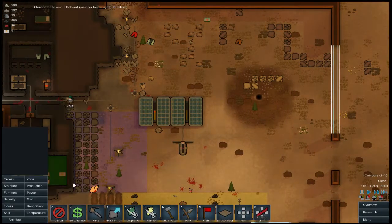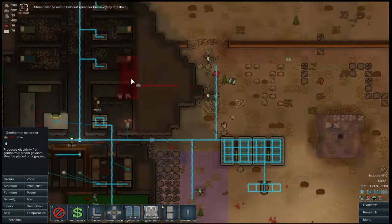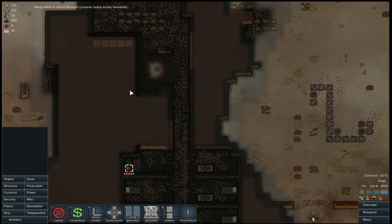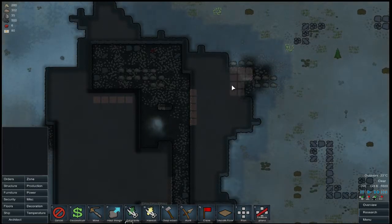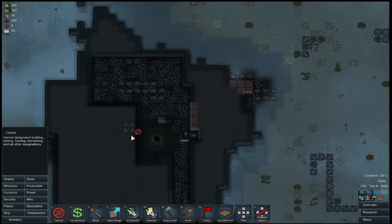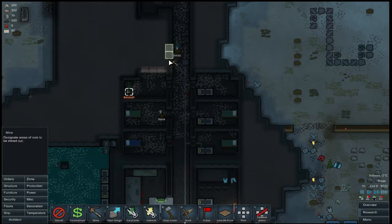So first up — power, geothermal, right there. To put one in here we're going to have to take out that wall — that dirty wall there, could be unpleasant. Some of that, some of that, not all of that — go ahead and grab those.